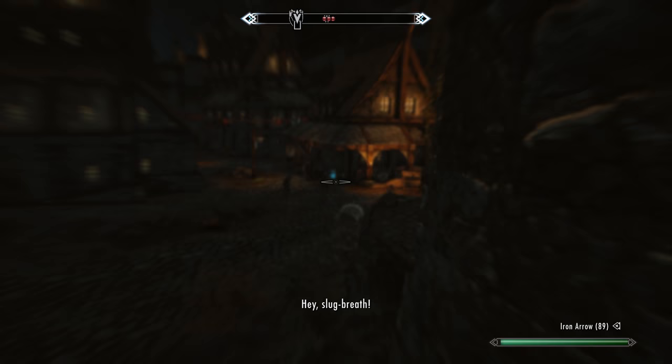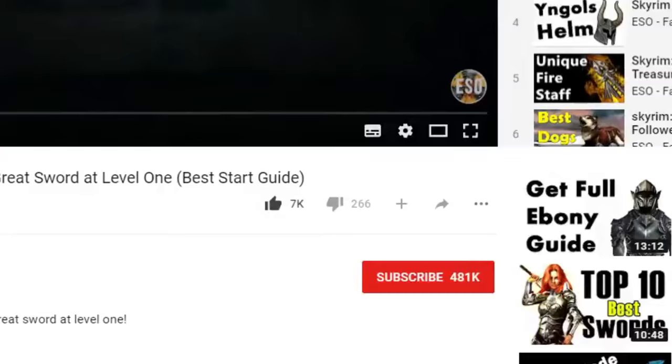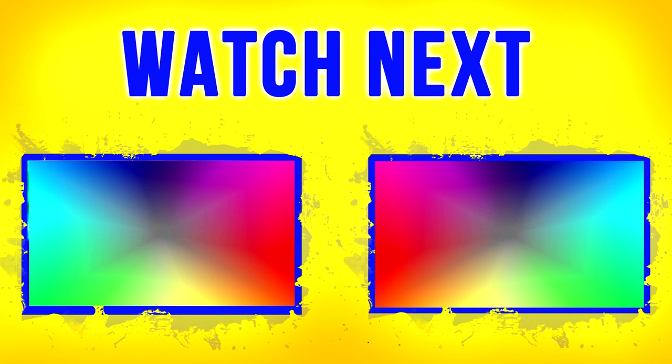If you want to find all the other Dragon Priest mask locations to unlock the secret Dragon Priest mask, just check out the link to the video in the description. You can also smash that subscribe button and hit the little bell icon next to it to make sure you're the first to know whenever I upload a new Skyrim video guide. Thanks again for watching — I'll see you loyal subscribers in the next Skyrim video guide. Have a fantastic day and goodbye.